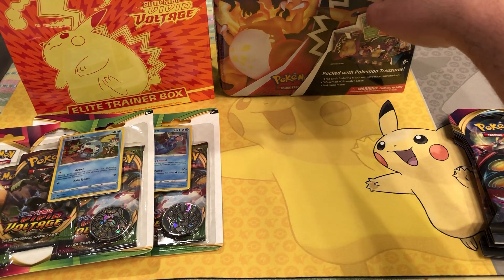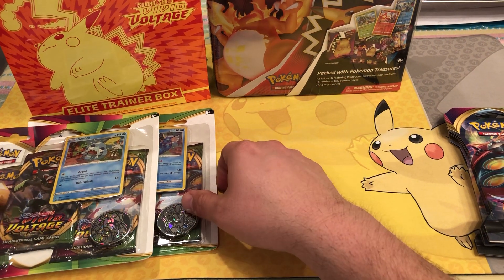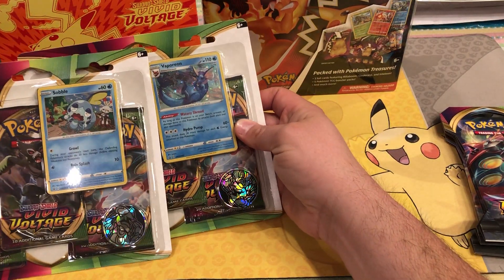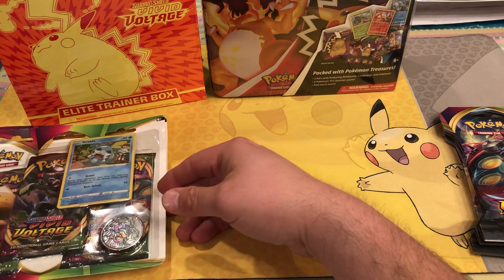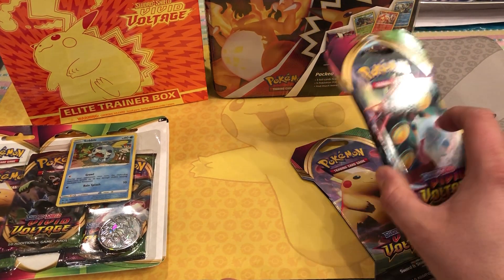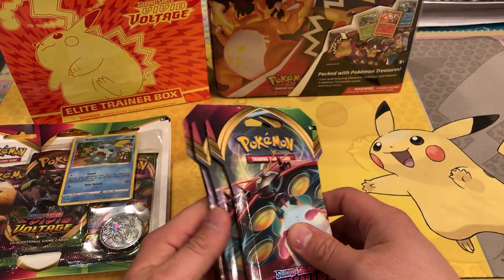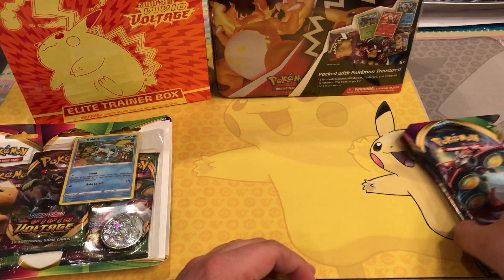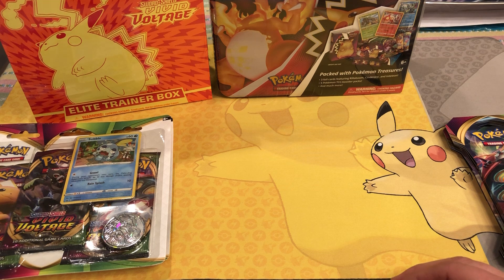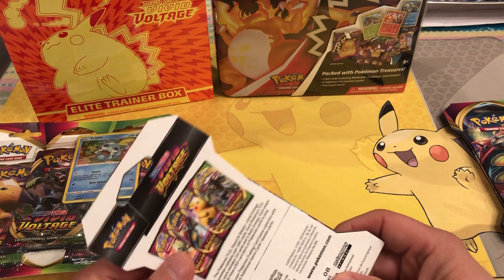I do want one of these tins for myself to put cards in because I love how it has the Charizard and the fat Pikachu. Picked up a Sobble and a Vaporeon tin. I'm gonna open two for you right now and three blaster packs. We got a fat Pikachu tin — we'll save that for last. We already saw the ETB break a day early yesterday, but let's get into it and hopefully get that fat Pikachu.